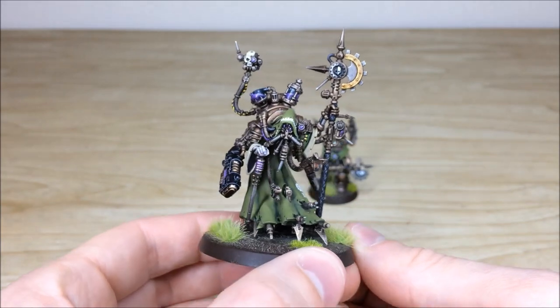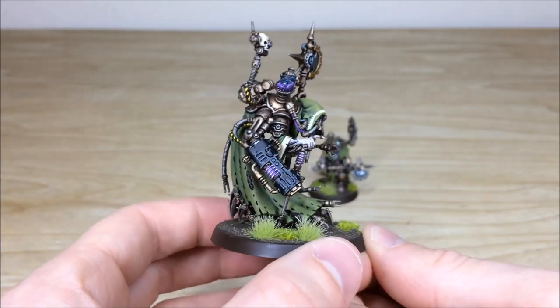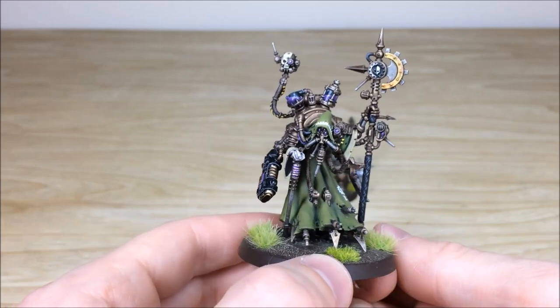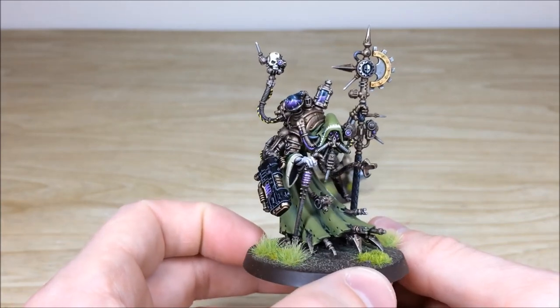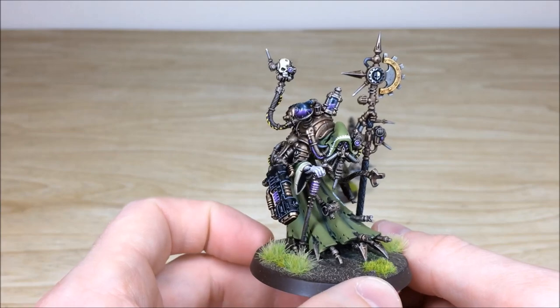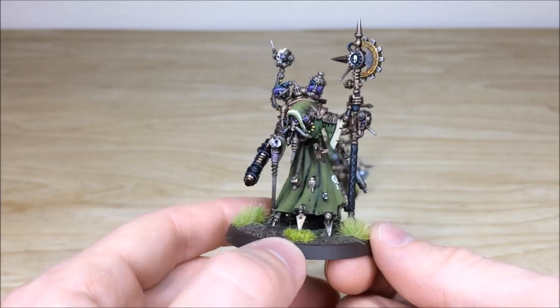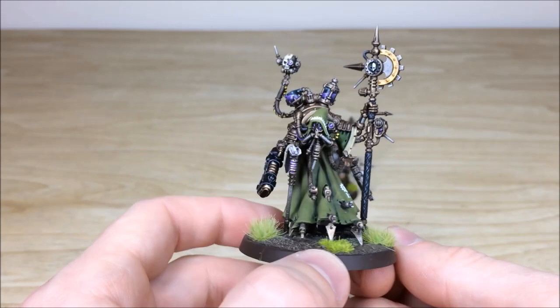Really, really cool model - it always stands out in an army. It's a great sculpt with lots of extra details, particularly the glass vials on the top with that purple liquid sloshing around. A lovely sheen has been put on those glass vials just to show they're obviously glass, and the liquid is at a lovely angle as well to represent how he's hunched over.